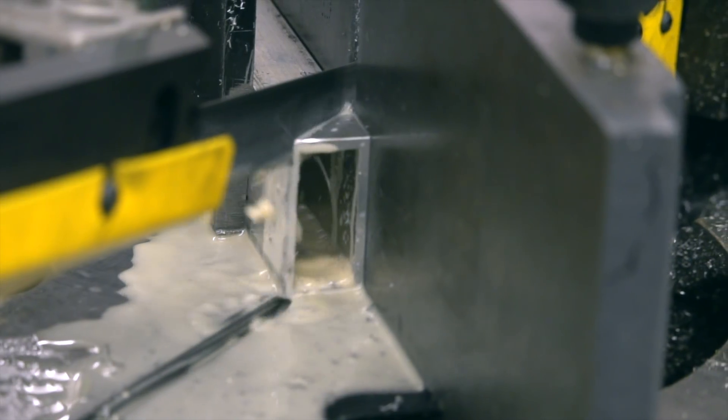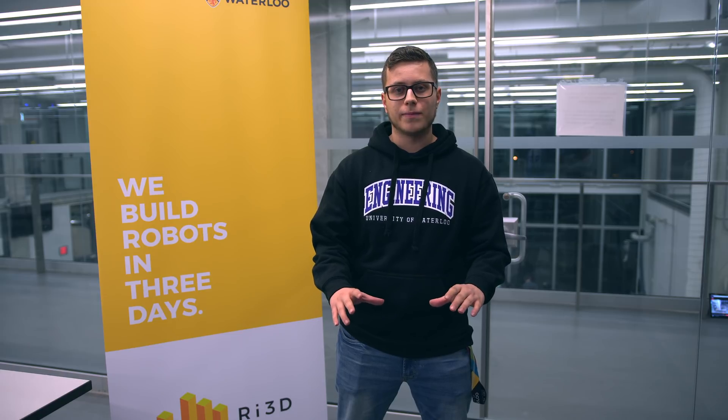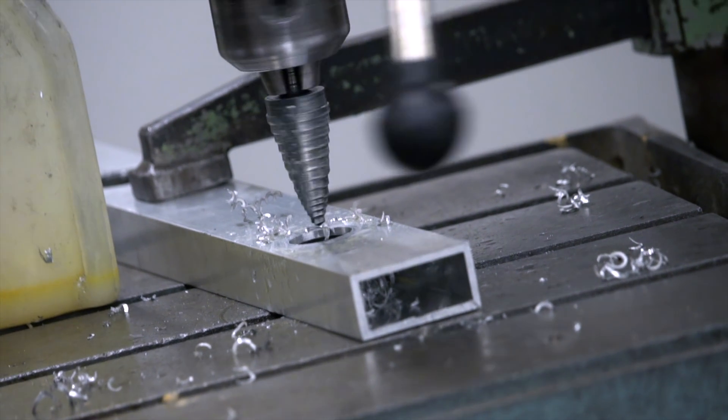Our main strategy for this weekend is to design a robot that can target the lower cargo ship as well as the lower target on the rocket. We felt these were pretty achievable in three days with the resources we have and is a good baseline for rookie and even newer teams to try. In addition, we also wanted to get onto a level two climb. We debated level three but ultimately decided that getting onto level two would put us at a higher advantage for the rest of the match.